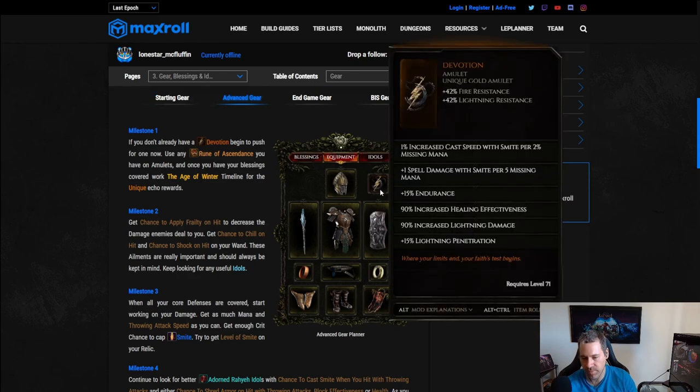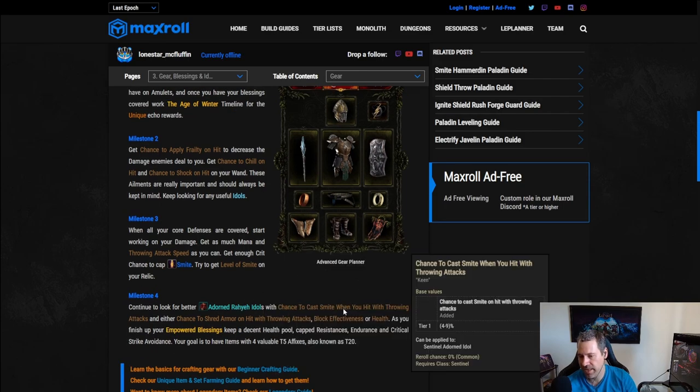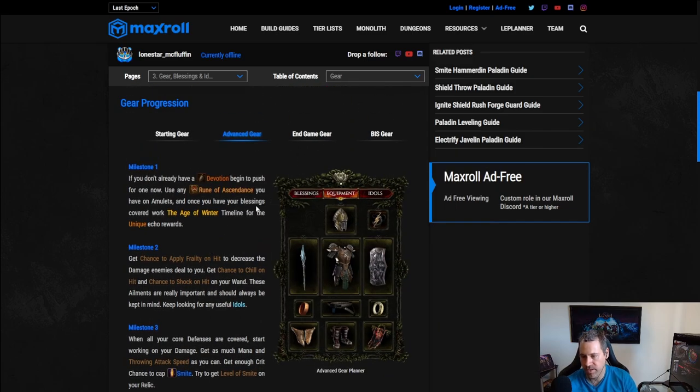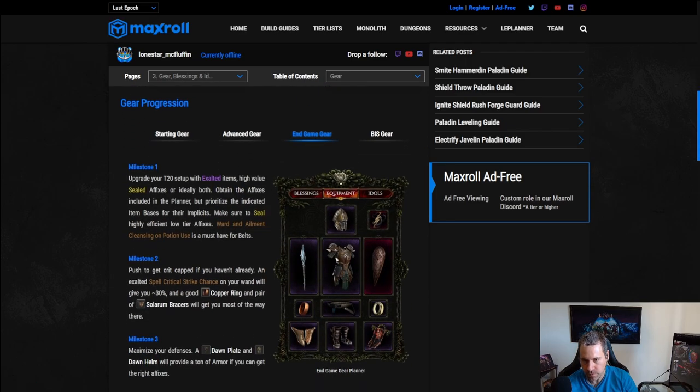For advanced gear, work towards getting Devotion for more damage. Make sure you have Adorned Reyia Idols with chance to cast Smite when hit — if you don't have at least two, don't try to run this build. You should probably have three or four, as this build needs those idols to function. Keep hunting for better versions with better suffixes, but proc chance is the priority.